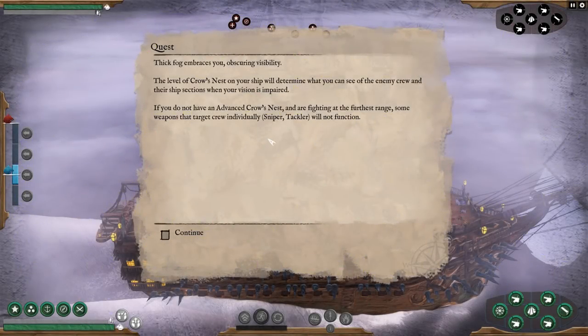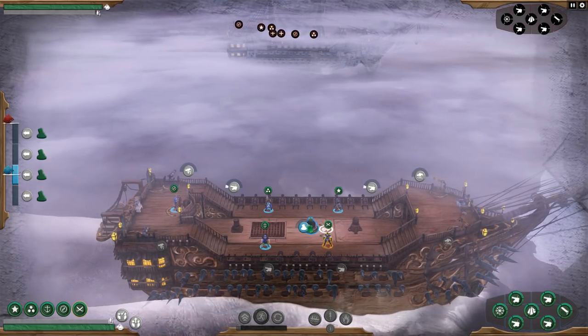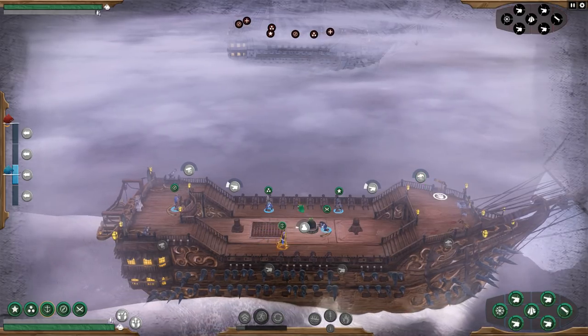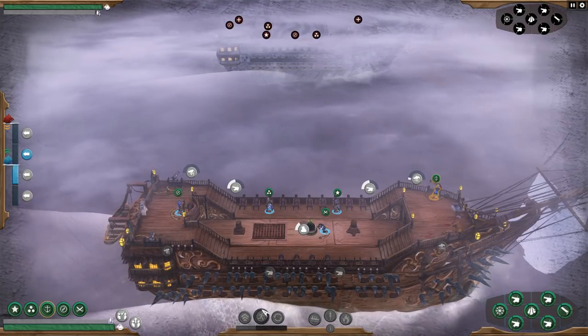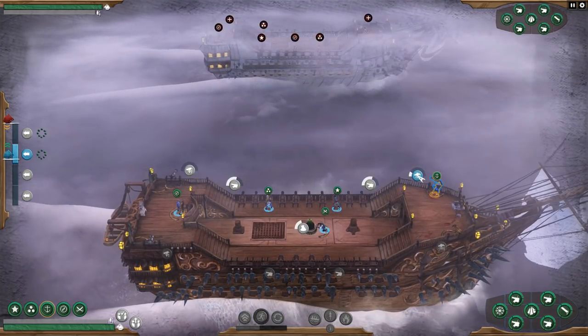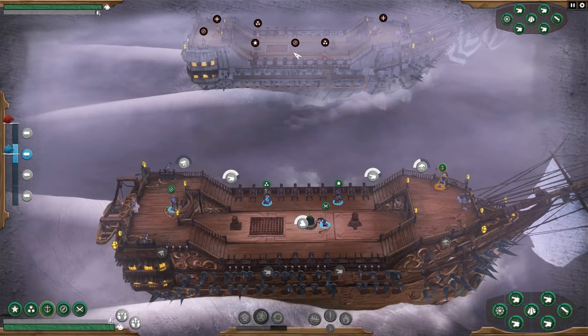We'll do one more of these. The fog embraces you, obscuring visibility. The level of the crow's nest on your ship will determine if you can see the enemy crew and ship sections when vision is impaired. If you don't have an advanced crow's nest and you're fighting at further range, some weapons that can target crew individually will not function. Good — I don't have any of those. You're on this one, you're on this one — we're going to close in range. A lot of crew over there but we're going in. They have spikes as well, so we'll be a little more careful.